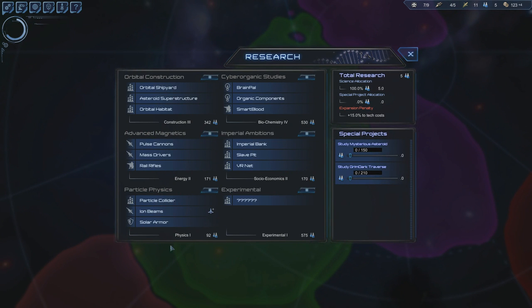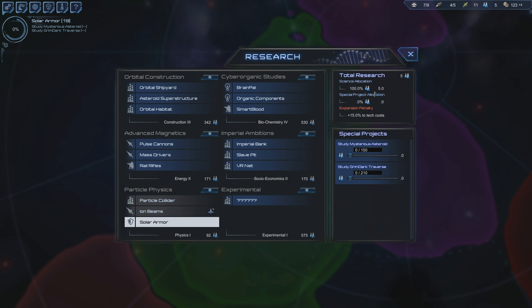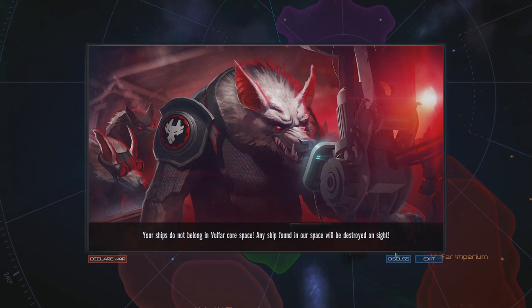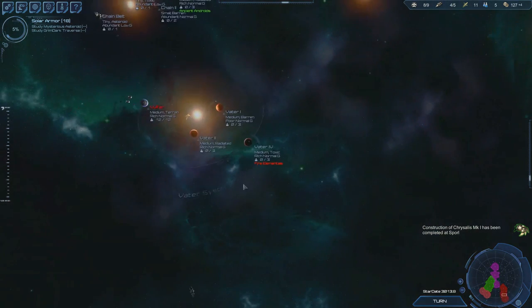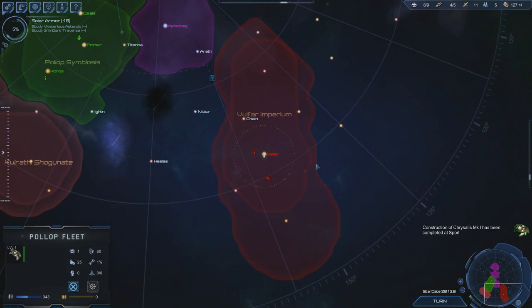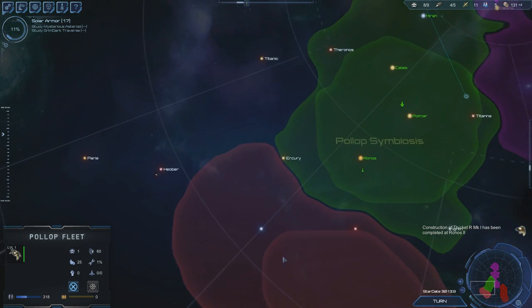We need to pick the next research. How about particle collider? No — solar armor, ship module, ion beams. Yes, do the solar armor. Your ships do not belong in Vulcan Space Core — any ship found in our space will be destroyed. Where are you? Looks like we found their main system. We're getting a lot of these little thickets down there.